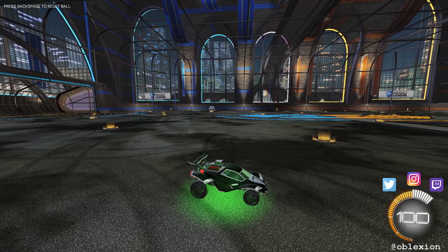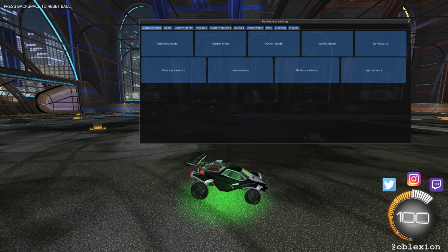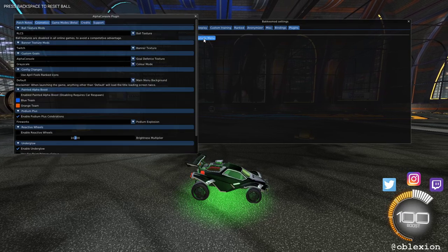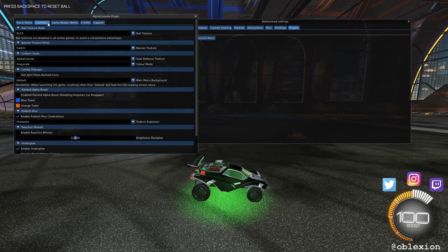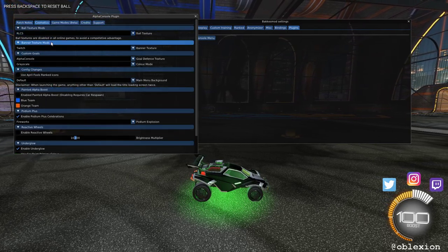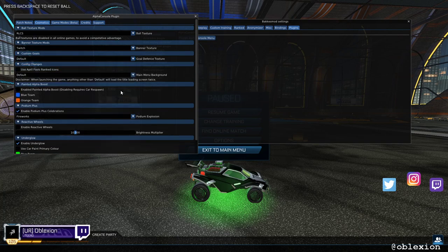From there, I'll show you what you do in Bakkesmod. Come back in the game and press F2. You want to be in this menu, then go along to Plugins on the top. Alpha Console will then be installed. Go on there and then go to Cosmetics — you've got the option for Ball Texture Mods, Banner Texture Mods. As you can see on the bottom, I've got the Twitch one on. And there's Custom Goals — I don't really know what that is.